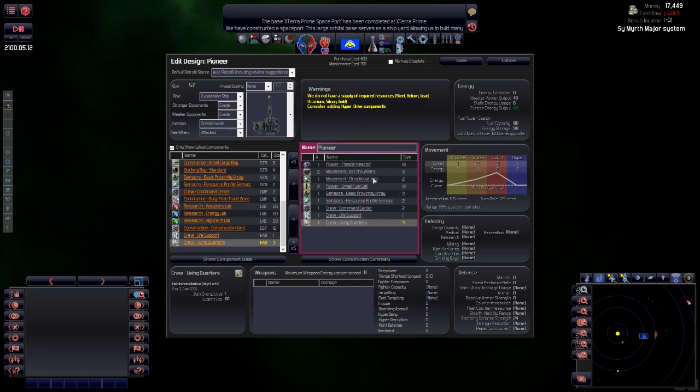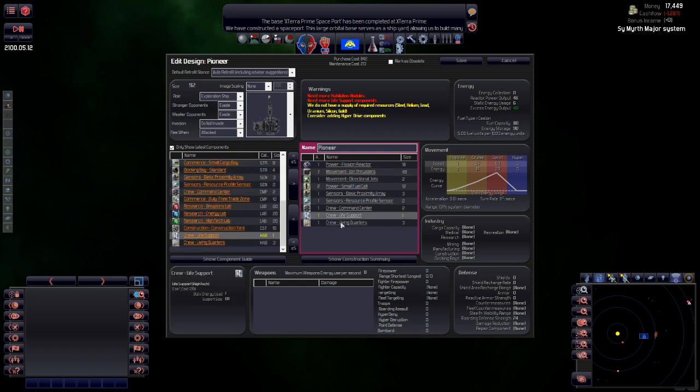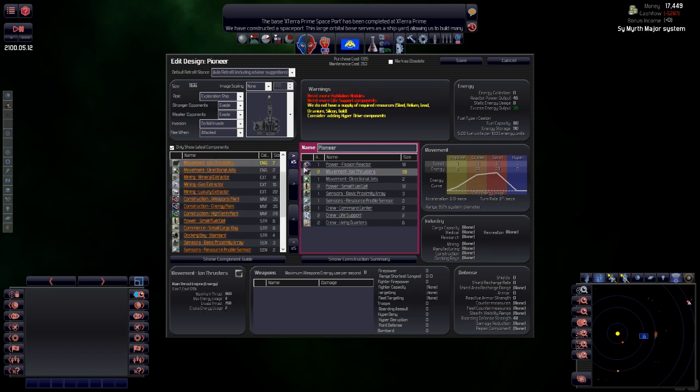It's very small at the moment, we've got more room actually. You can see over here the movement profile — it's basically nothing at the moment so we need to add a lot more. Because you've added more ion thrusters that means we need more of other things. I'm going to add as many ion thrusters as I can. The maximum is 250 and we've gone up to 271, so I need to reduce these down.